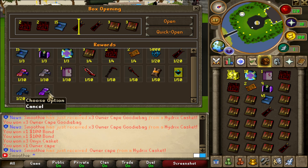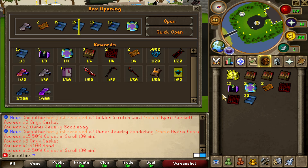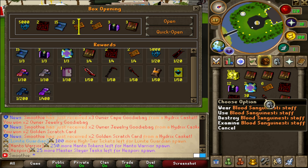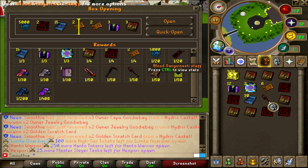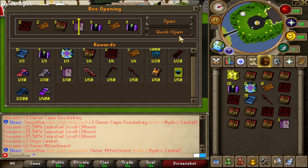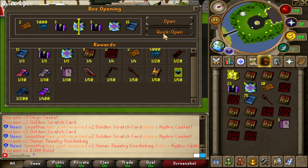I'm hoping for the x2 DDR booster or the x1.5 celestial scroll — come on, let's see. Owner cape goodie bags, owner jewelry, 100 bonds, onyx caskets. Oh look at that — blood sang staff, 250 mil around that amount! And another owner attachment — let's go, that is pretty cool.